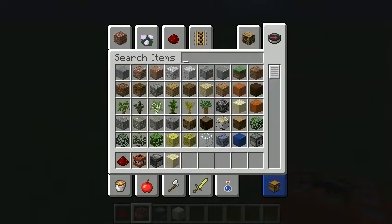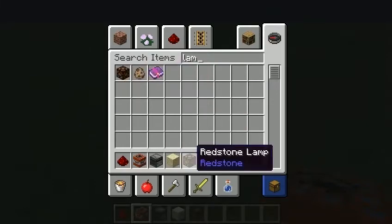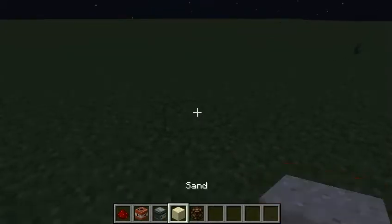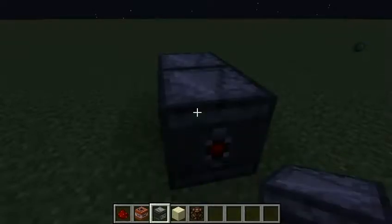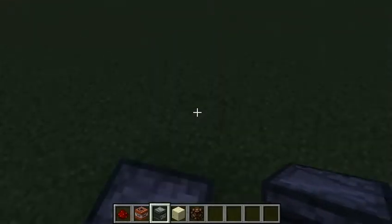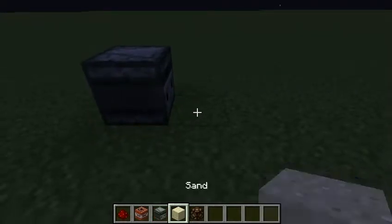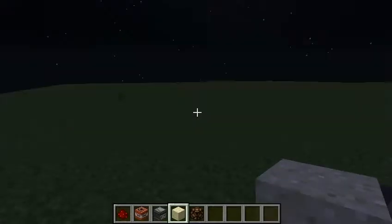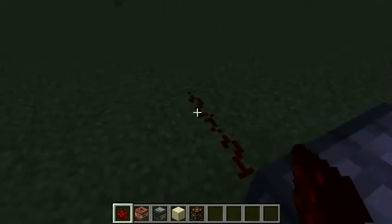Before I continue, let me get into the basics. An Observer is a Redstone device which pretty much sees the change within a block. When you place a block or break a block, it powers a Redstone signal.